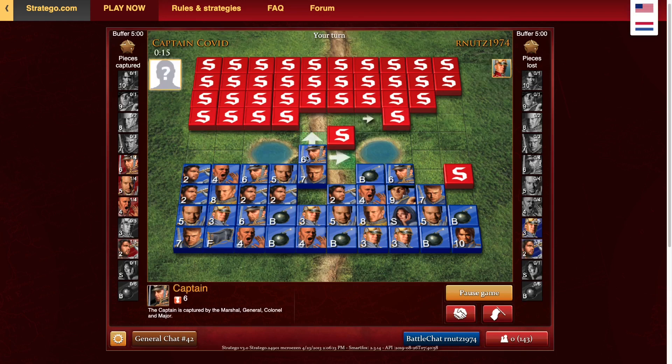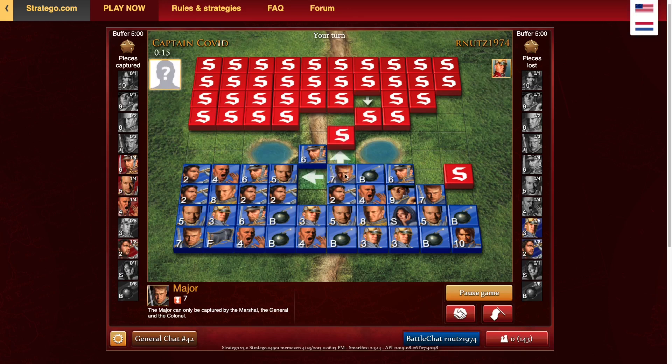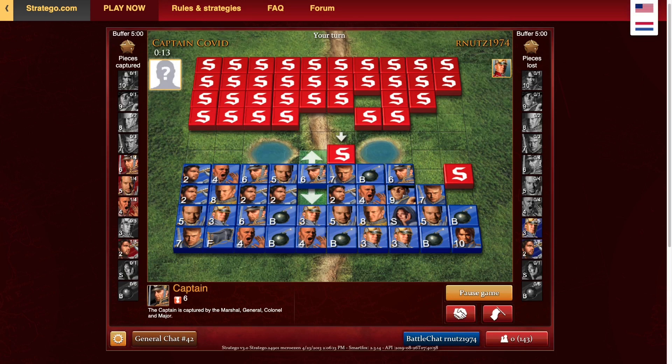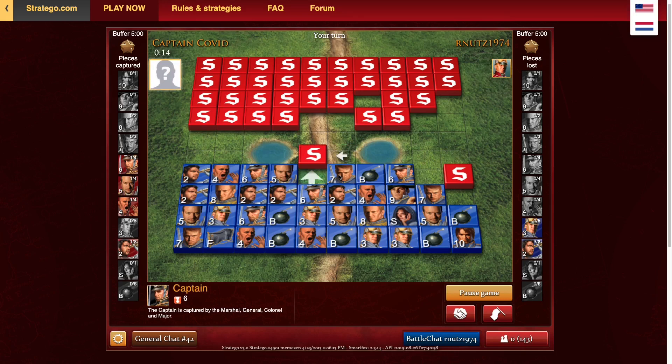I'm obviously not going to let him just tag it for free with a major that's known. The thing that's not great is that my major's not known, so I'll probably just end up retreating. Okay, it looks like he has no fear, so I think I'll just trade that off because I'm down a captain and a lieutenant. And a sergeant. This game's not going very well — he's up a ton of material. This guy has not scouted any of those bombs guarding my marshal yet, so he won't be breaking through anytime soon, which is not very good.